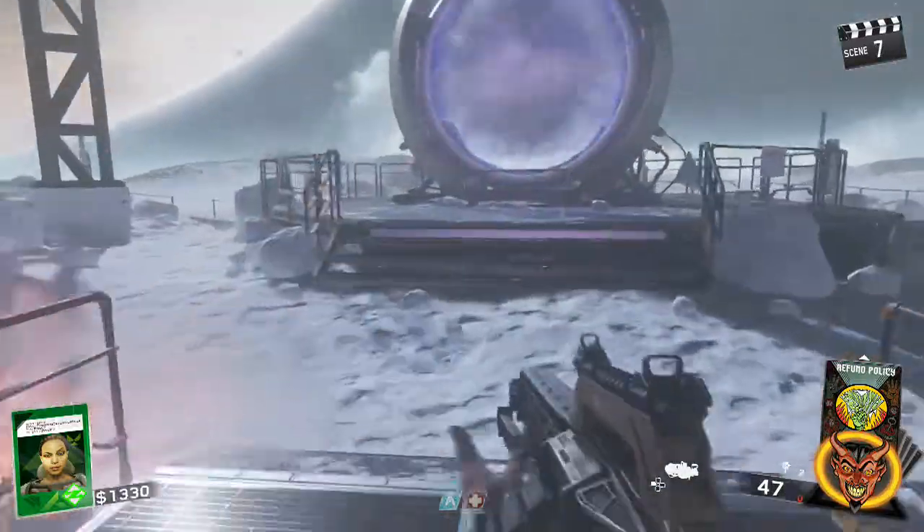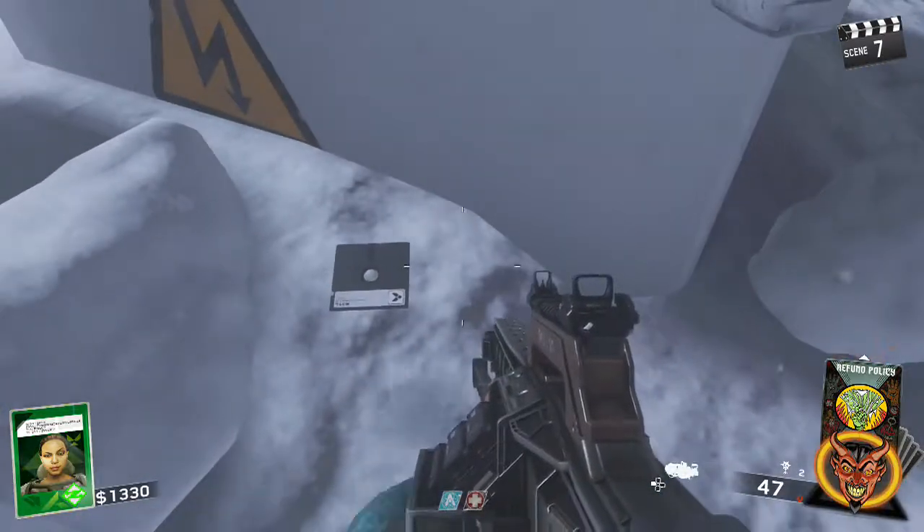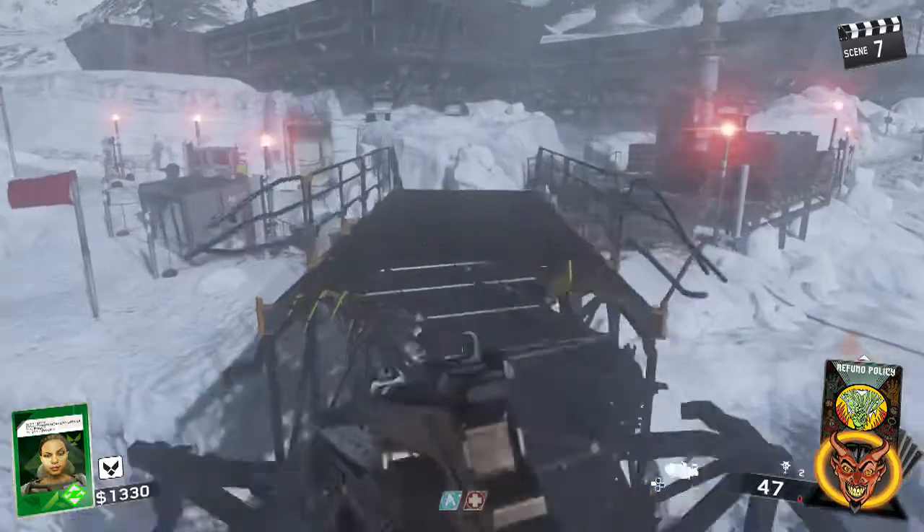The third floppy disk location is next to Pack-A-Punch, and it is to the left next to this stanchion here. Again, we pick it up, take a picture of the symbol, and remember where it is.